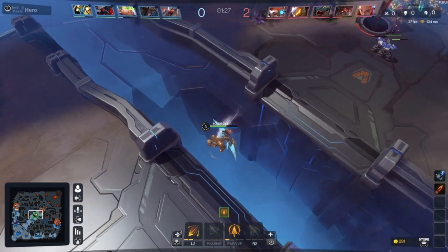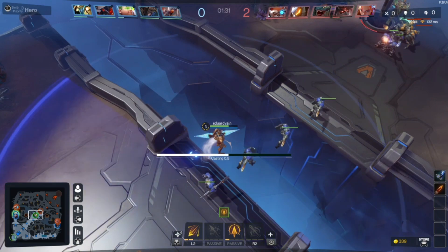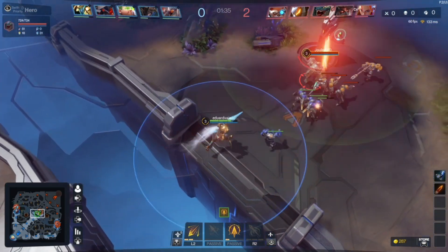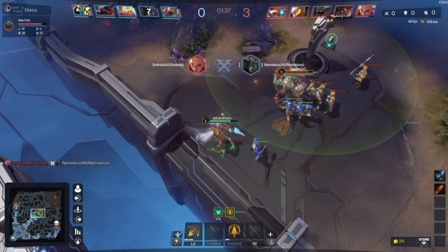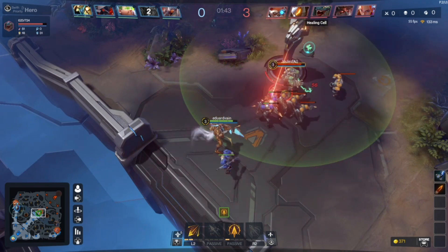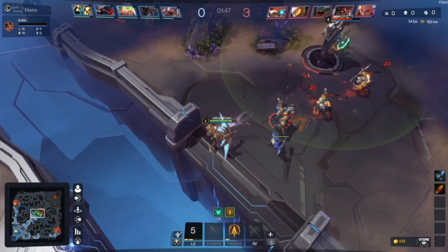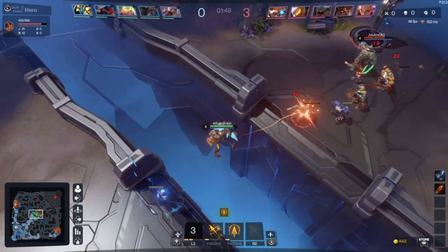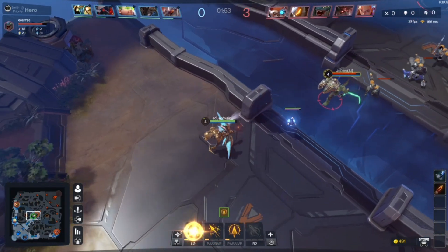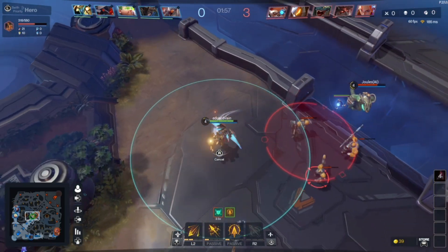It's just like a typical MOBA game, but the controls are a bit different. Here is a ward — if I press up, there will be a ward placed. Like any other MOBA game, this consists of four to five players. You can see stats by pressing the down button.